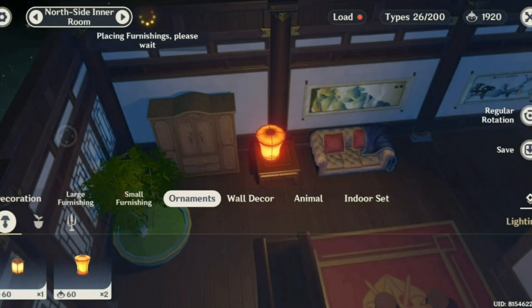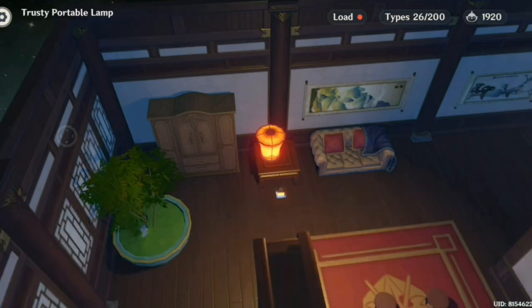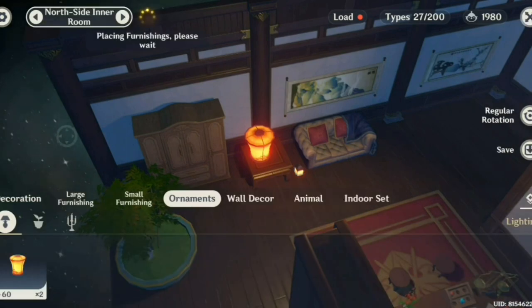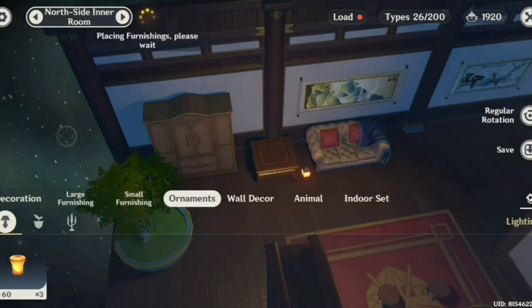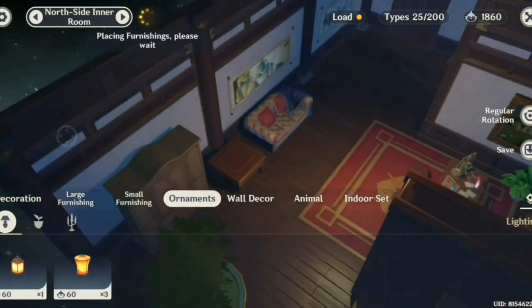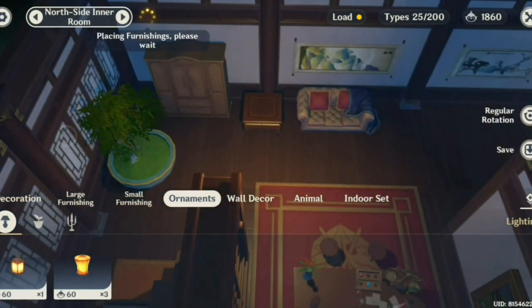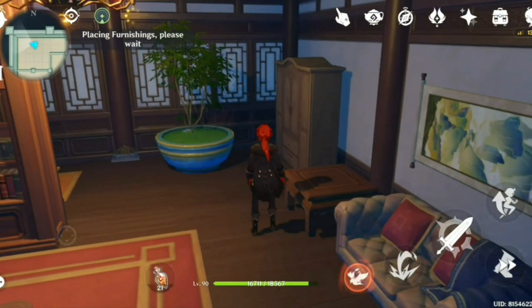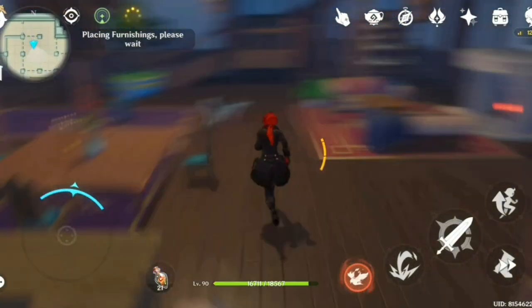Right now I'm in the red zone in this particular room. If I want to add one more item, I'm going to basically be maxed out. But if I remove this item and this item, I'm back to yellow, which means I'll probably be able to put like one more bookshelf there. You really want to make sure you're managing your furnishing because those small items you're crafting might already be taking up a lot of load.